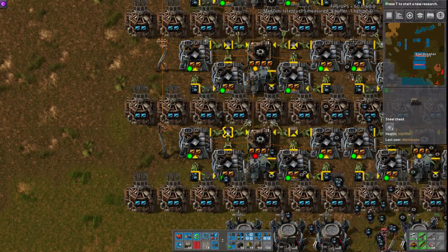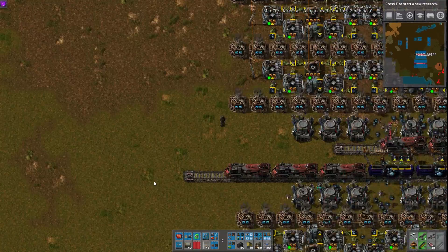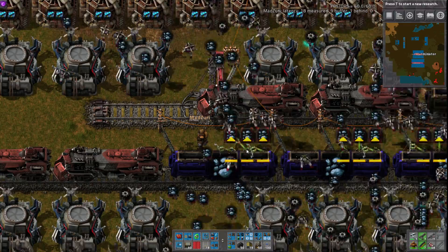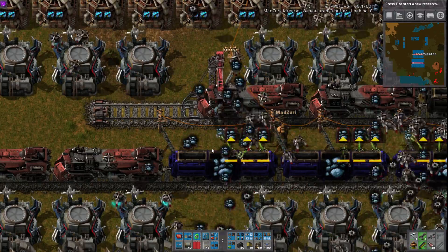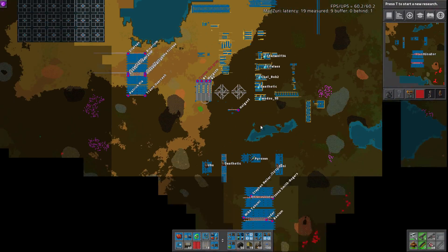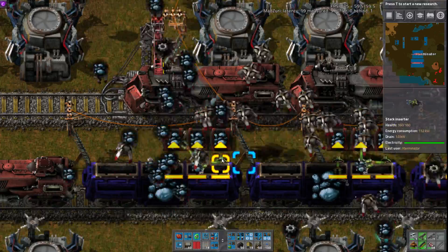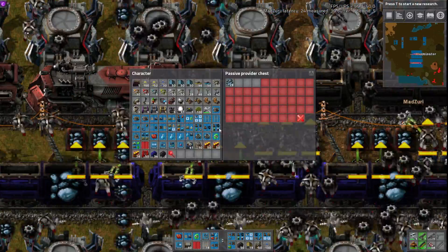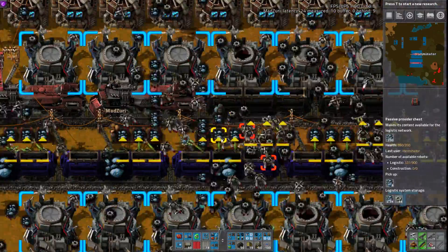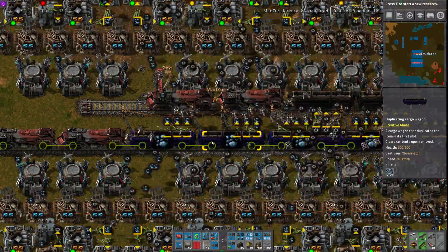Yeah, I'd agree. We could use the same trick with the previous design with smart inserters — limited inserters — where, like with the steel build we did previously, if ore is less than or equal to zero they can unload. It would be more even unloading, and overall probably help the bot travel a little bit if these are all evenly unloaded better.